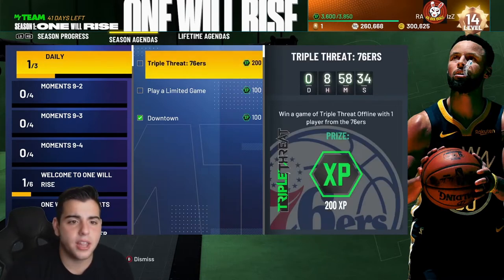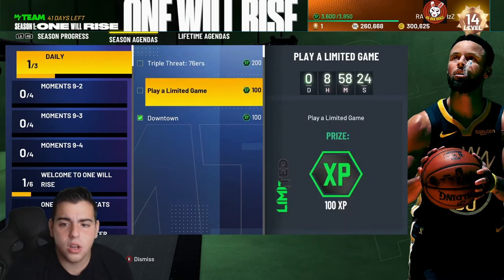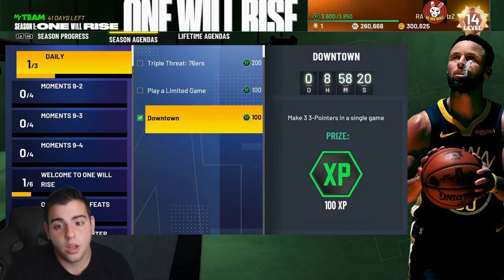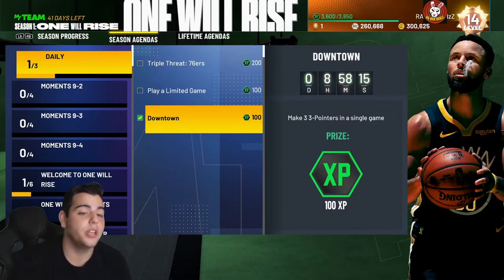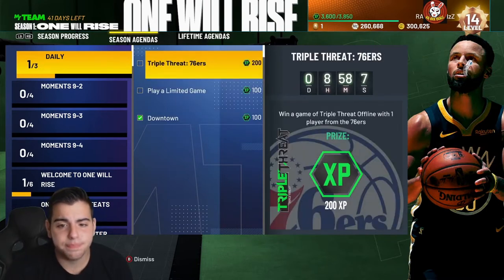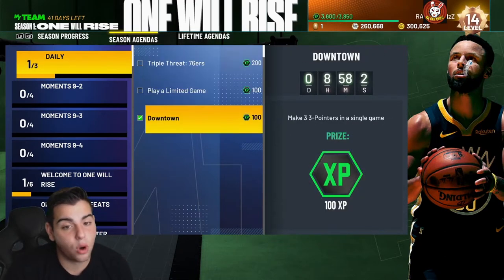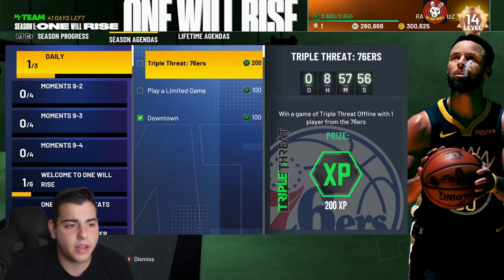This daily agenda right here: win a game of triple threat offline with one player from the Sixers — that's a free 200 XP, easy. Play a limited game — pretty fire too. Make three three-pointers in a single game — shooting has been pretty bad this year so that one is sort of hard. Play a limited game — easy. So right here, 300 XP, 400 XP is a lot guys, definitely try that out.